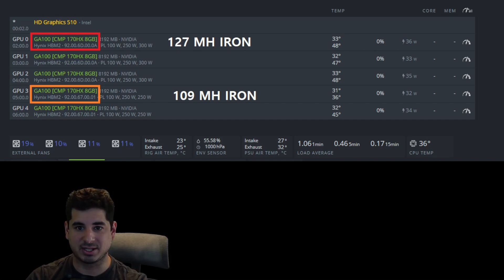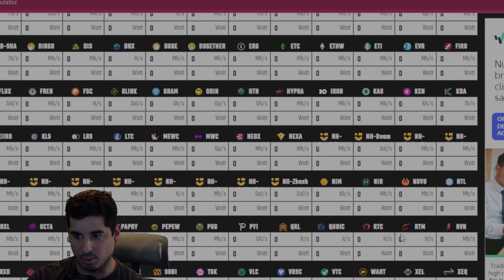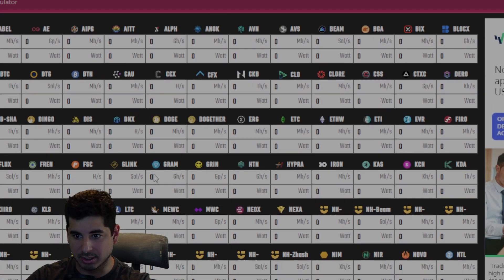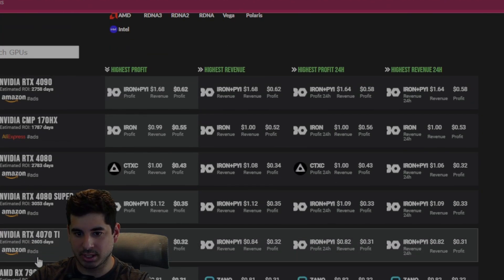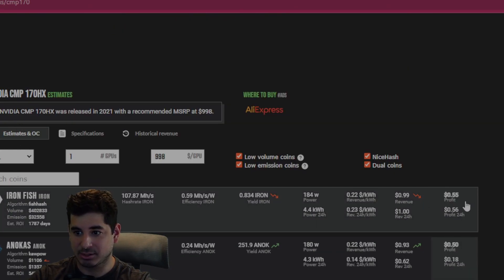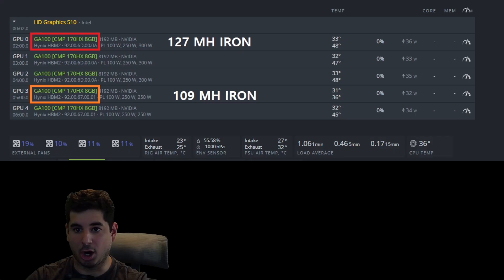That's where the 170HX really gets its profitability. If you look at hashrate.no, you can see it's using a hashrate of 108.37 megahash, which is the stock BIOS. Mine are doing better — they were doing 127 megahash. If we plug 127 megahash at about 210 watts into the calculator, you can see these are making 67 cents a day, when hashrate.no shows the 170HX only making 53 cents a day. That is an almost 20% difference in profitability off of just a BIOS alone.